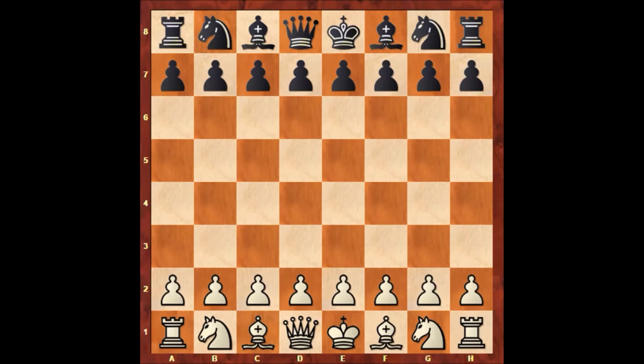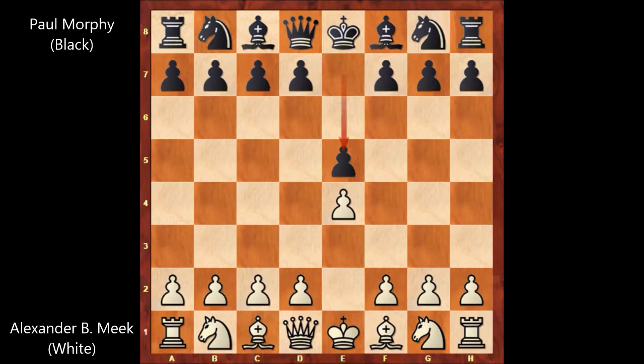Hello everyone and welcome to another very beautiful and very instructive chess game of Paul Morphy. In this game Paul Morphy has the black pieces and his opponent is Alexander B. Fort Meg. This game was played in New York in 1857 in the first American Chess Congress.